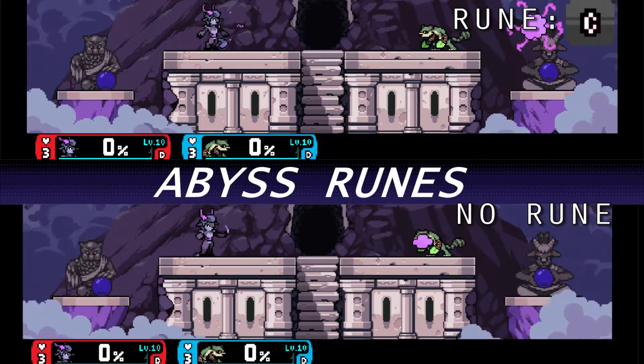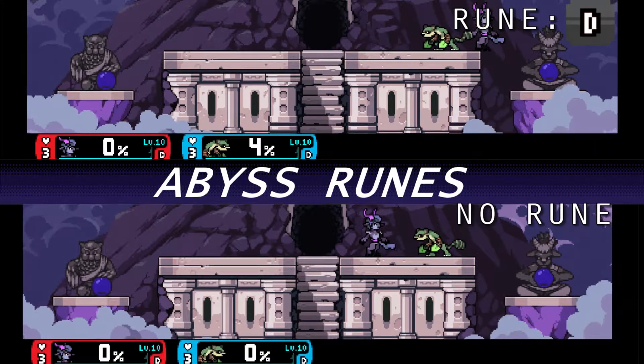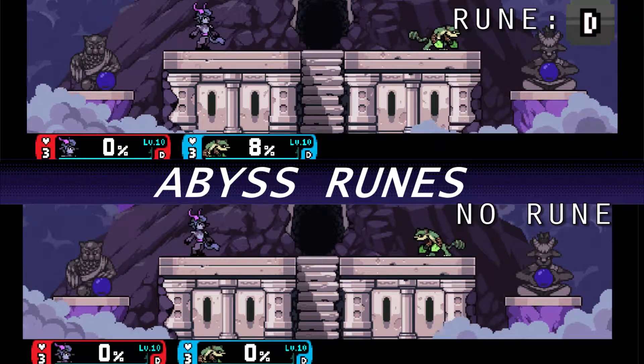Rune C: forward special is faster. Rune D: up special travels farther and faster.